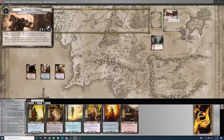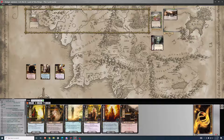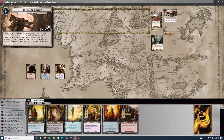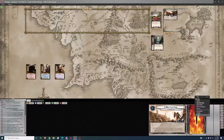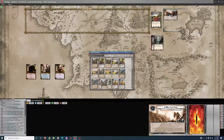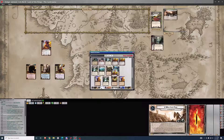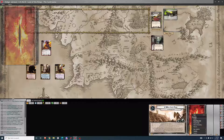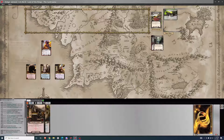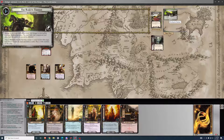For the setup I need Old South Road to be the active location. And I need to search the encounter deck for one Boar Clan enemy. I've got a Doom Counter, and if the Doom Counter goes off I lose my hand and draw two cards — and it usually will go off.